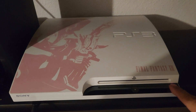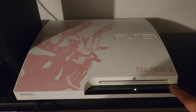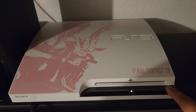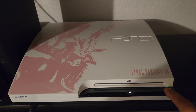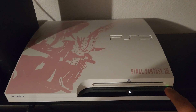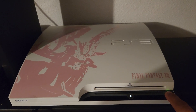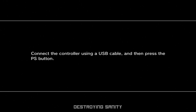To enter Recovery Mode: hold the power button. The first beep is the power-on beep, then there's a second beep, and after that you want to hear a double beep — that's Recovery Mode. Sometimes it doesn't happen on the first try. Once you see the Recovery Mode screen, connect a USB cable to your controller and press the PlayStation button.